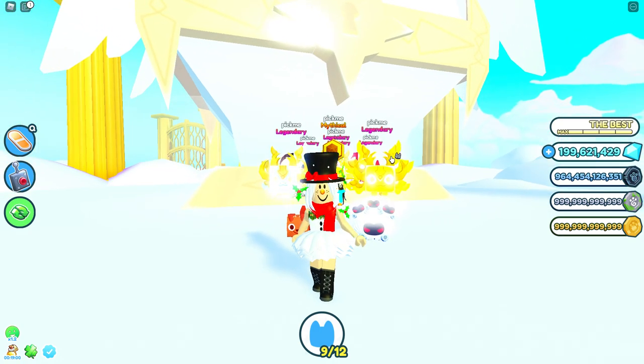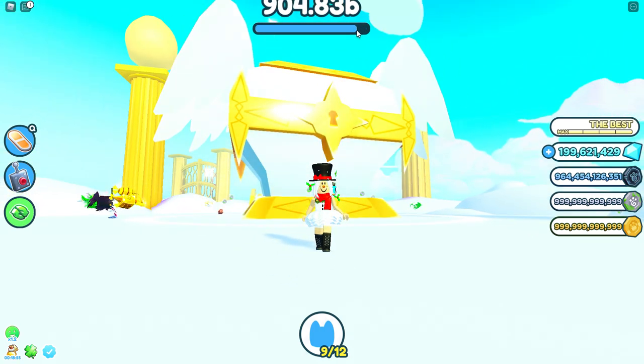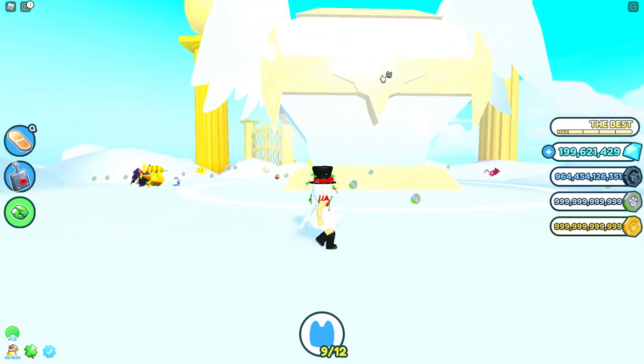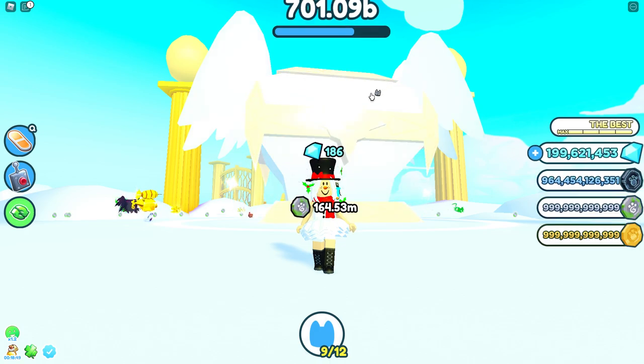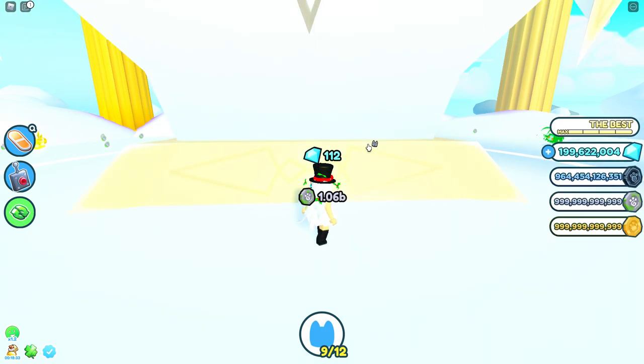You want the damage on the chest to go down gradually at a moderate pace — not too fast and not too slow — because you don't want to spend a lot of time here either. Let's collect these quickly and then I'll show you how many I get once I use my really OP pets.